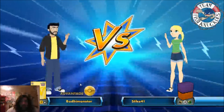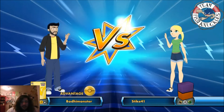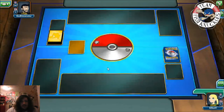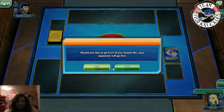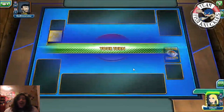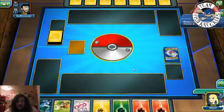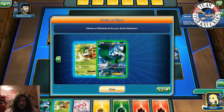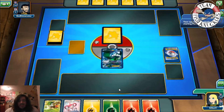Alright, starting the game — opponent is 'Bodim Monster' or something like that. We call heads — I always call heads because my phone usually lands tails. That's a very colorful hand. Let's put Tornadus Active and put Shaymin on the Bench.